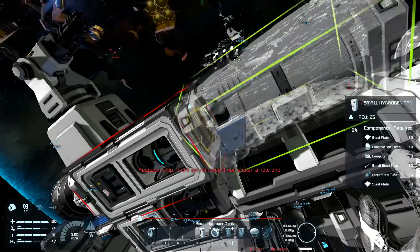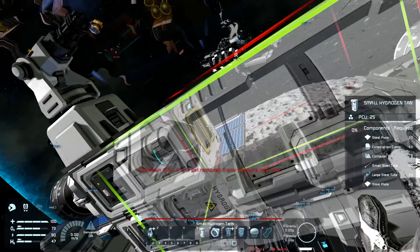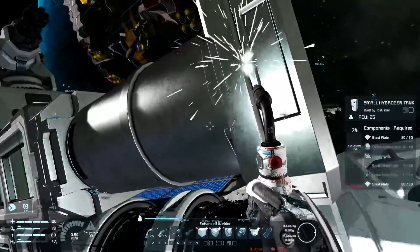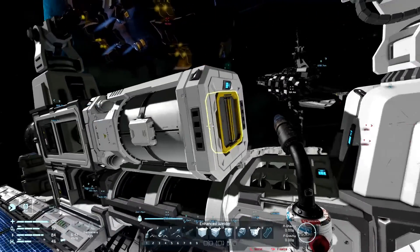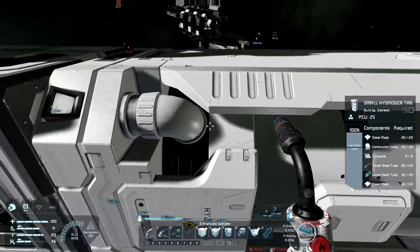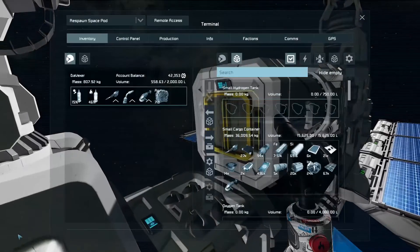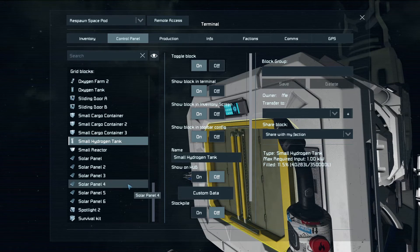We're going to stick this guy here. Let's do it sideways. So it has one entrance — actually no, it has two conveyor holes. This is a small hydrogen tank. It's supposed to be filling up. There we go — it's pulling ice or hydrogen from the O2 generators. So my O2 generators are producing hydrogen through the ice.